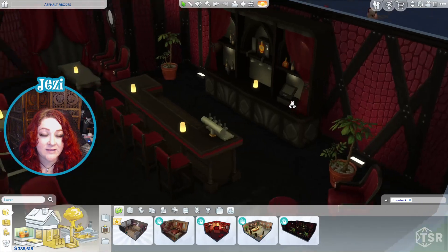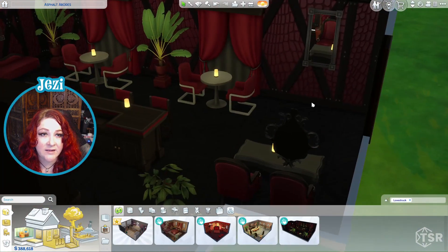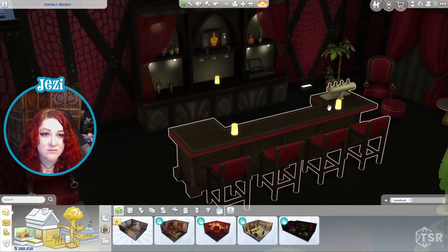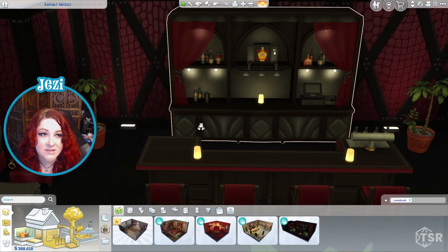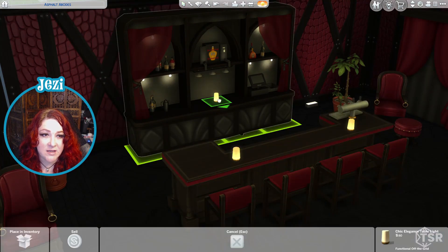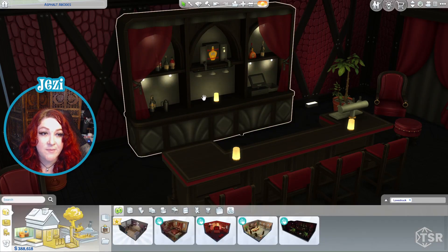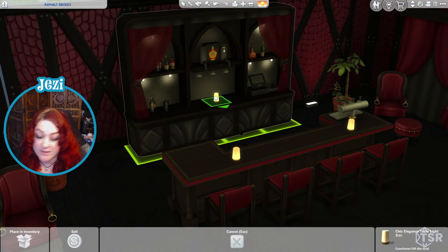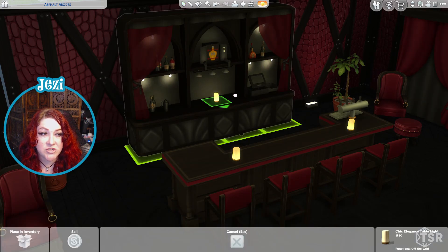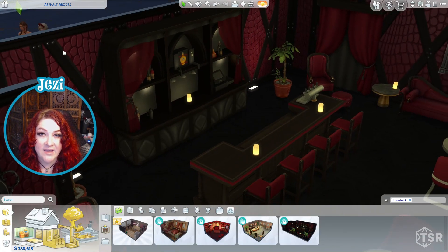I'm so used to looking at CC full rooms that when I don't see tables and counters totally utilized, it seems basic. But this one has a decent amount of space used. Some of these things are placed in already. You just get the one shelf to decorate. This room's not bad, I like that.